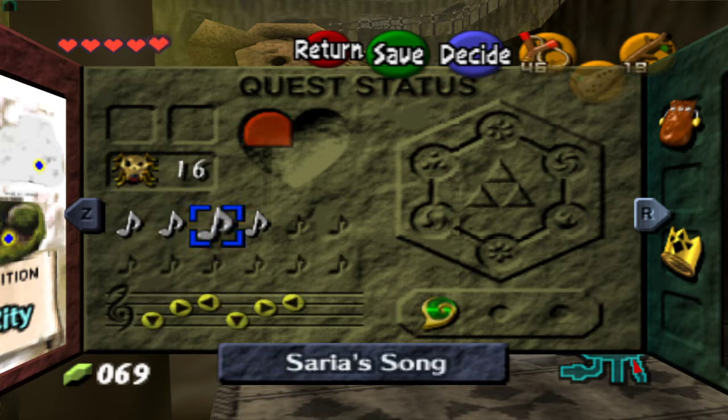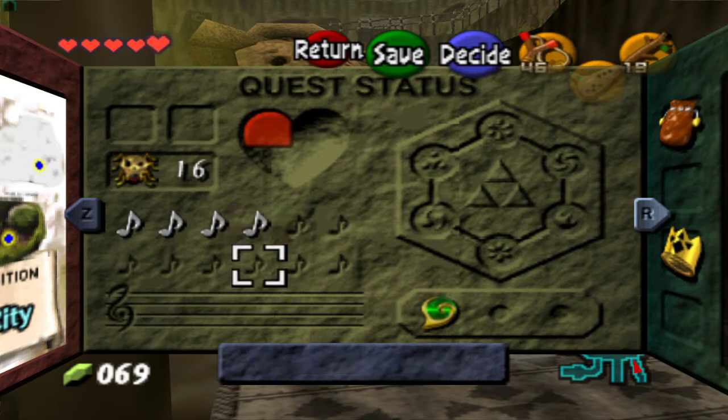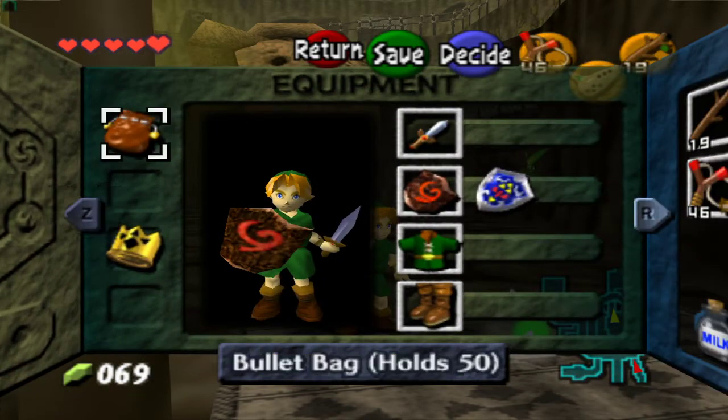I got Epona's Song by going to Lon Lon Ranch, Saria's Song I already mentioned, and then Sun's Song — I had to go into the graveyard for that. I collected two Skulltulas there and got two heart pieces. Then I went back into the Lost Woods and found these little dancing guys. I played songs for them and he gave me a bullet bag.